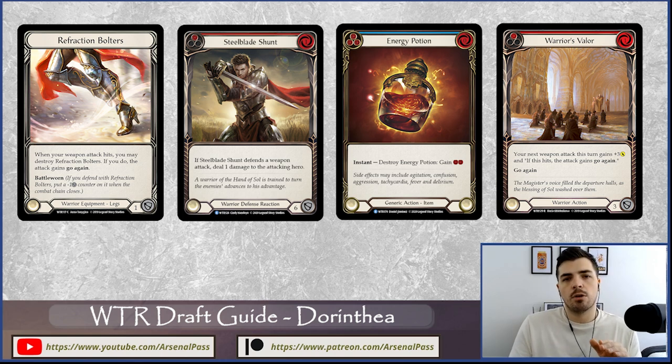The ideal big turn looks like: play a Flock of the Feather Walker for natural go-again the turn before, get a potion into play, then come through with one to two non-attack actions and a way to get go-again — Warrior's Valor on-hit, a quicken token, Time Snap Potion, or Refraction Bolters. You're looking at pushing 12 to 15 damage, ideally getting a second Dawn Blade attack. Steel Blade Supremacy and Ironsong Determination can really help push through a dominant attack.